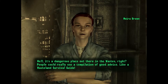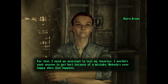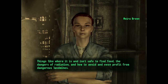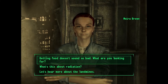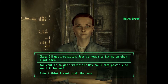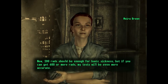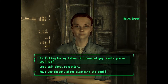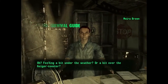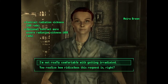'It's a dangerous place out there in the wastes, right? People could really use a compilation of good advice — like a wasteland survival guide. For that, I need an assistant to test...' So basically she wants me to get irradiated. '200 rads should be enough for basic sickness — just make sure you can get back.' So we'll just get sick and go from there. Good luck with that!